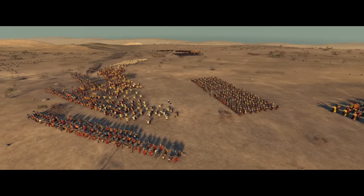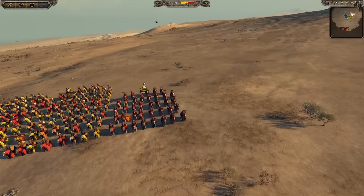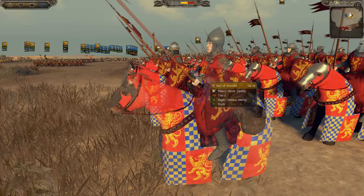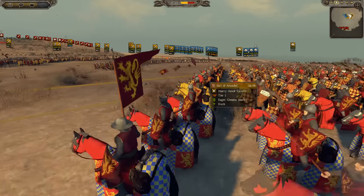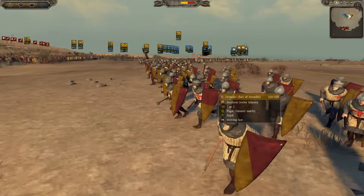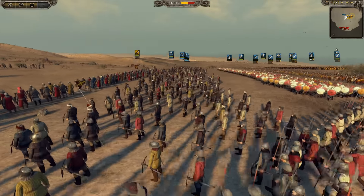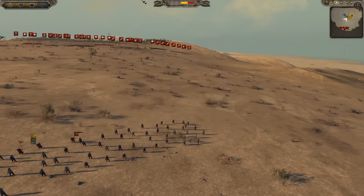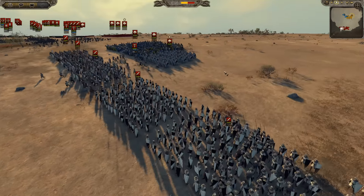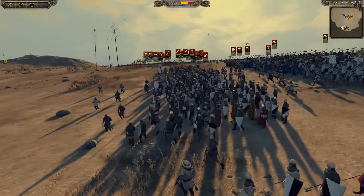In today's battle, we are going to see the Kingdom of England, more specifically the Earl of Arendelle. He's fighting for England under Arendelle's banner. And then helping them out, we have the Latin Empire. They are taking on the French Kingdom, more specifically the Duchy of Brittany. You can see their iconic black and white uniforms there.